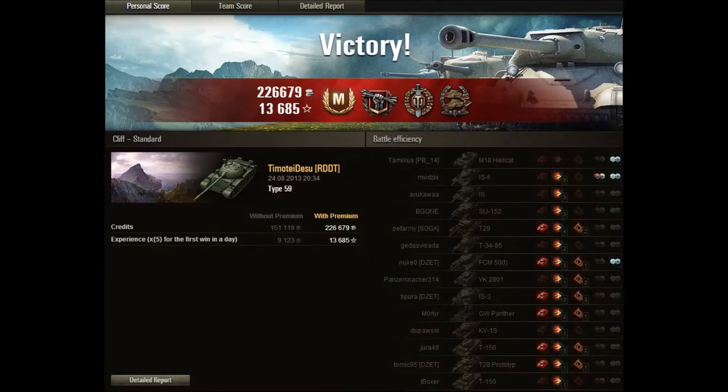Let's take a look at Timotei's after-action report. He received an amazing 226,000 credits — something that's only really possible if you're playing a premium vehicle — as well as 13,685 experience, which came from an x5 experience weekend as well as having premium. He scored his Ace Tanker badge, as well as a Crucial Contribution, Top Gun, and a Confederate. You can see that he damaged and killed quite a few tanks — he damaged at least six in addition to killing six more. That's pretty much the whole enemy team that ate at least one shot from Timotei. Very impressive.